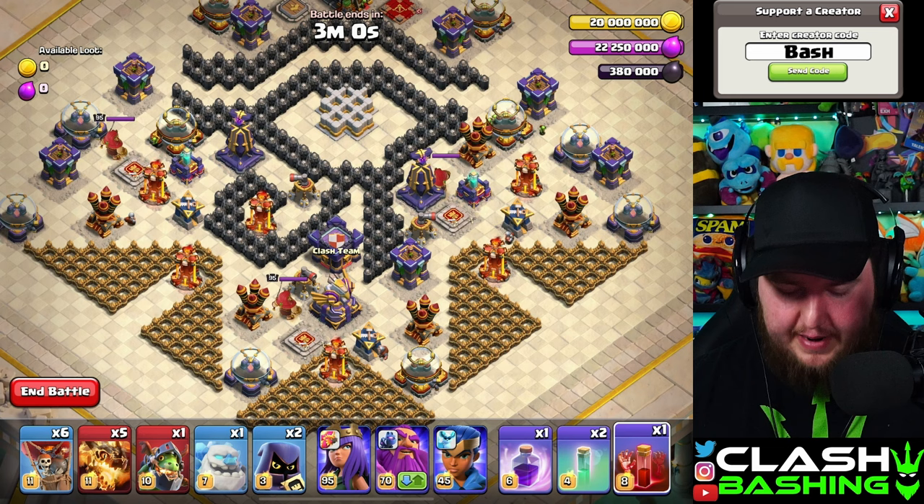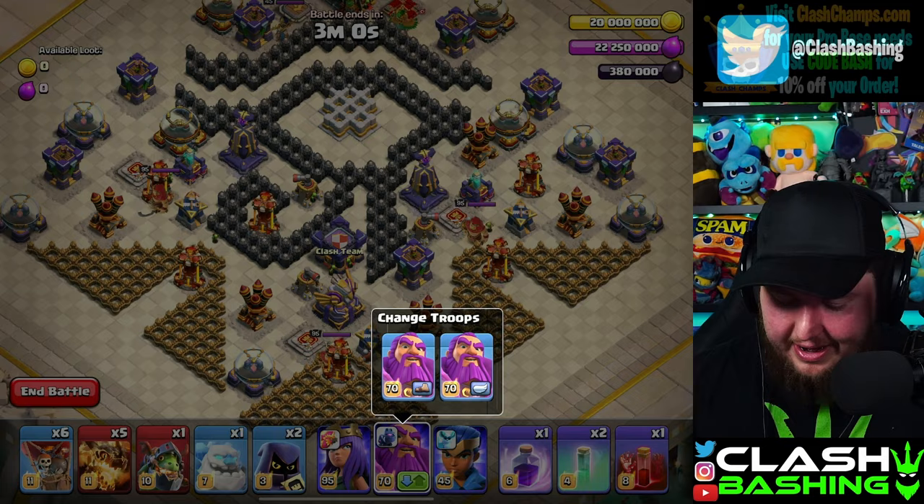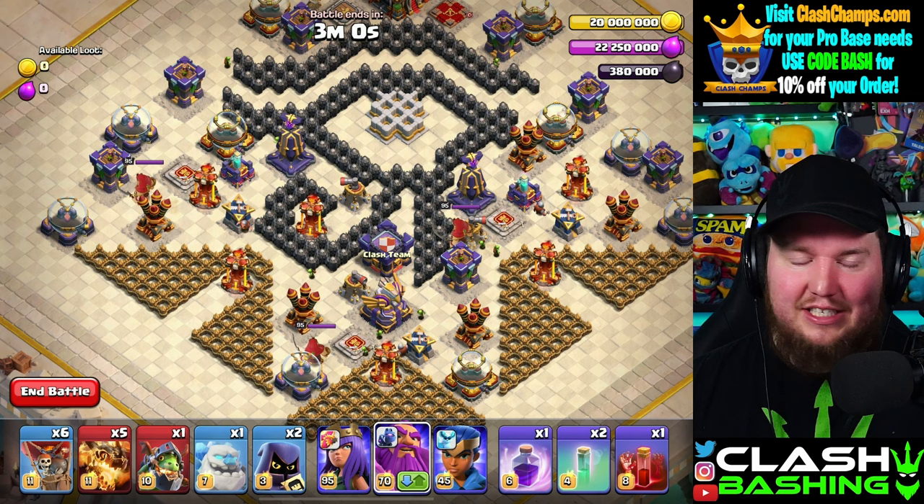This one's tricky — we've got a lot going on in this base with some special hero equipment: Frozen Arrow, Giant Arrow, the Eternal Tome with Fireball, and the Haste Vial with the Royal Gem on the RC. Make sure your Warden is on ground mode — click the green arrow, then click the foot icon. There are heroes protecting the Town Hall, kings, invisibility towers, a lot going on.